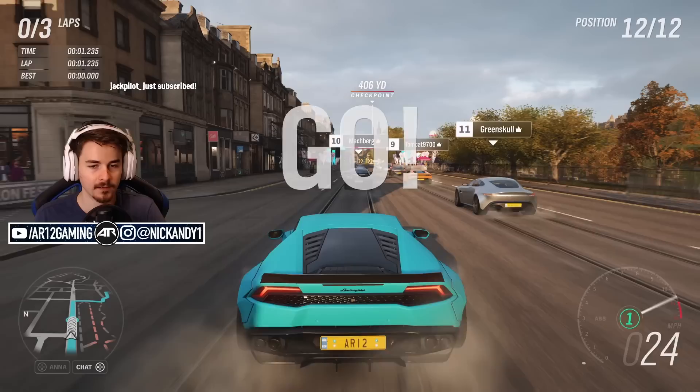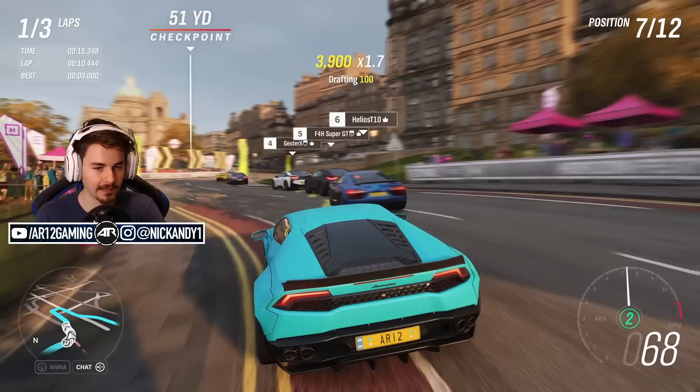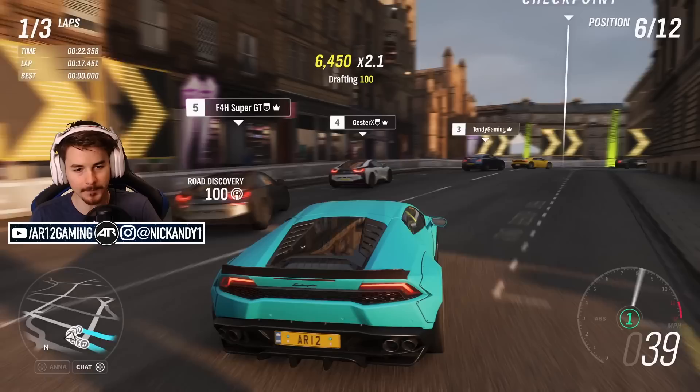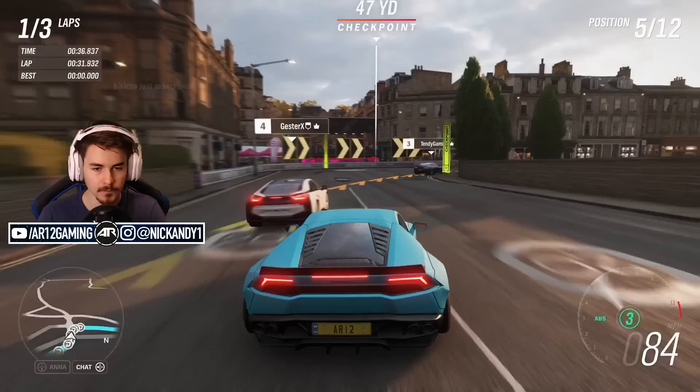I know you wanted to see a little bit of Edinburgh today, so we're doing a supercar race through the streets of Edinburgh. We've got our insane Lambo - we just gotta keep flying the car around the circuit. It's all about keeping your speed up and carrying speed through the corners, or else the AI will just run away from you. I have been losing a lot of races - it's pretty tough to win on the hardest difficulty, but I wanted to challenge myself, so it's pretty fun.